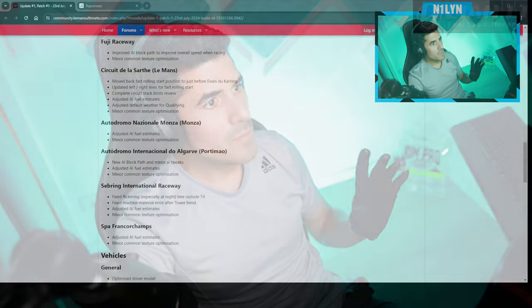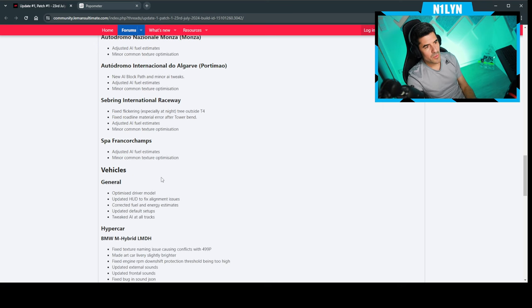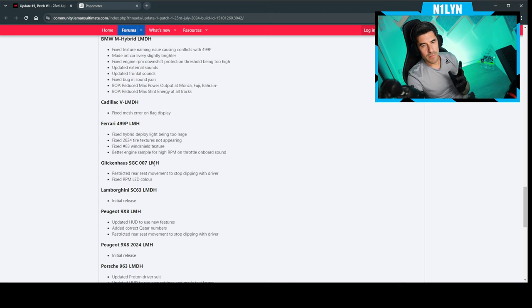Just a quick video about the latest DLC for Le Mans Ultimate, which is Imola, the Lamborghini hypercar, and the latest Peugeot hypercar, now featuring the rear wing — I believe that's the main change. Of course, there are new liveries, but nothing that really concerns me. There is also a list of things they changed, with a couple of fixes on every track and to a lot of cars.